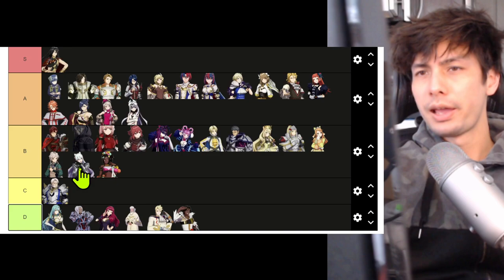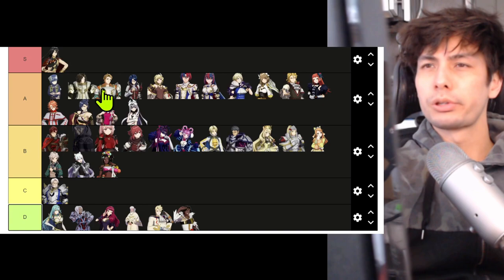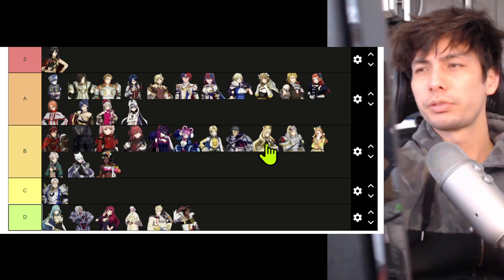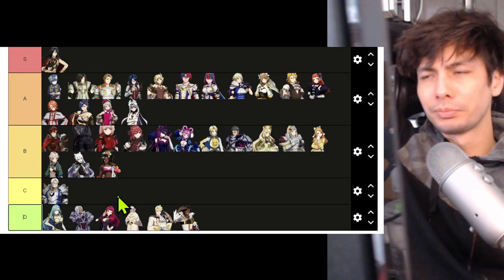Mauvier is a bit too high still — I think Mauvier is kind of between Alfred and Céline. Just looking at A tier again: Jean, Louis, Boucheron, Alcryst, Citrinne, Alear, Pandreo, Goldmary, Amber, Panette, Andreo, Kagetsu, Bram. Hammer Vale, Diamant, Zelkov, Lapis, Anna, Davy, Alfred, Mauvier, Céline, Jade, Etie, Rosado, Timerra, Vander. This looks good to me. Yeah, this is where I would rank them.